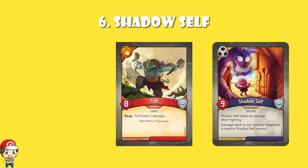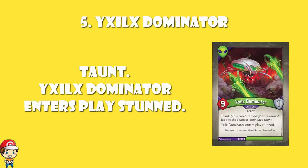So if we start off with Wix Dominator — I don't know how to pronounce it, ladies and gentlemen — it's a 9-power, 1-armour, and it's got Taunt, which means that you can't attack its neighbours unless they also have Taunt. You've got to attack him. It's so good! But it enters play stunned. Because once you get above 8-power, there is a downside, and that is true for all of them.